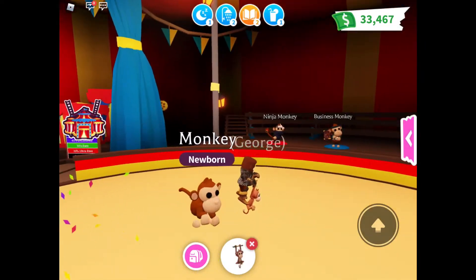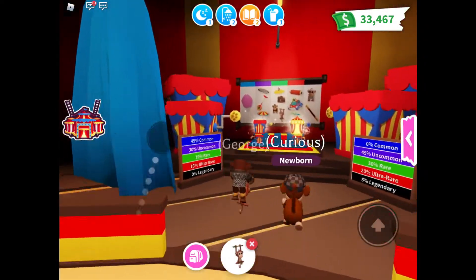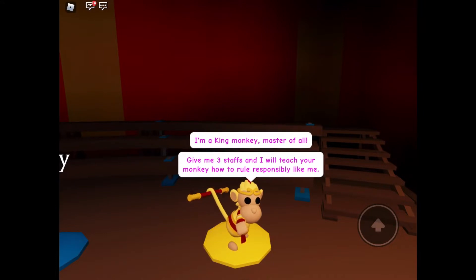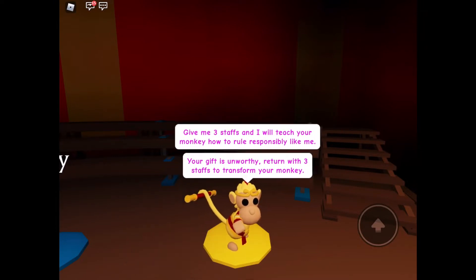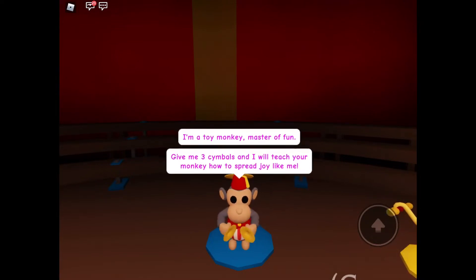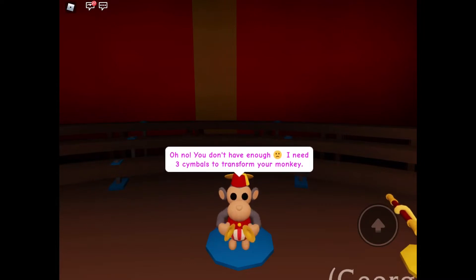So now we are George — let's rename our monkey here, dress him up and rename him. Okay, so now we have George dressed up and the monkey dressed up. Let's see what else is going on over here. Apparently I am a monkey king, master of all. 'Give me three staffs and I will teach your monkey how to rule responsibly like me.' So if your gift is unworthy, return the three staffs to transform your monkey back. Oh, so you can transform him back too — interesting! 'I am a toy monkey, master of fun. Give me three symbols and I will teach your monkey how to spread joy like me.' Oh no, you don't have enough — I need three symbols to transform your monkey. Okay, let's see if we can go get three symbols.